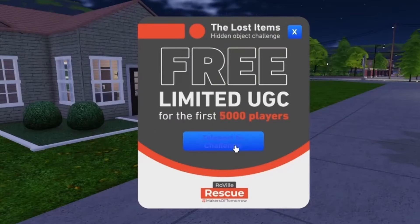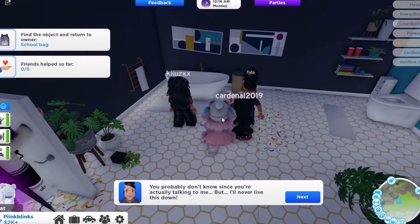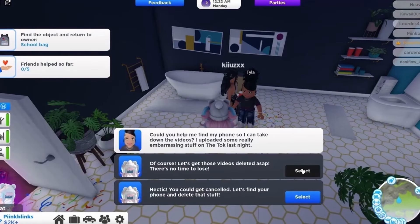To get this new free item, join Roville. You have to teleport to the challenge area, talk to five NPCs, and return their missing items.